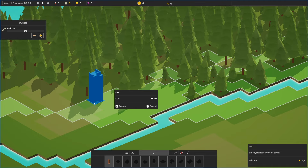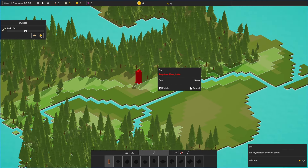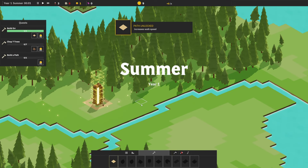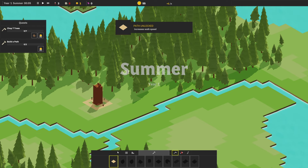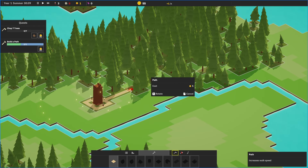Let's put it right there. Path unlocked — increases walking speed. Chop seven trees, build a path. Sure, we'll build a path to these trees over here and chop. Click to chop, drag to select multiple. We're going to be deforesting this entire area here.